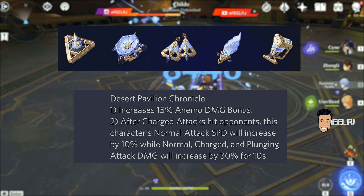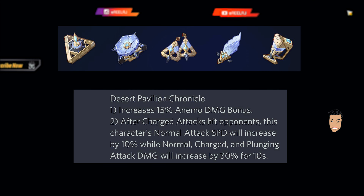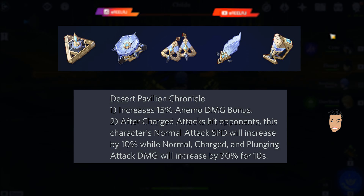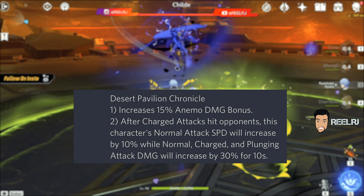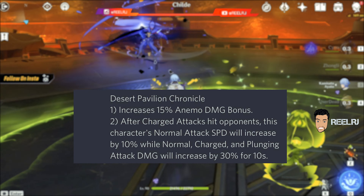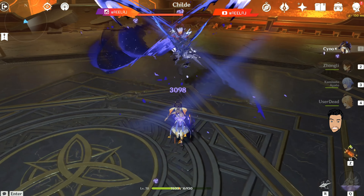This artifact is going to be very good on Scaramouche. If your character performs a charged attack, your normal attack speed will increase by 10% and normal, charged, and plunging attack damage will be increased by 30% for 10 seconds. This artifact is especially coming for Scaramouche. Scaramouche has a similar concept to Xiao - Xiao is basically based on pure attack percentages, and the more attack you give to Xiao, the more damage he deals. The same concept applies to Scaramouche: the higher the attack, the higher Scaramouche's damage. Scaramouche deals maximum damage with normal attacks and charged attacks, and this artifact gives a 30% buff to normal, charged, and plunging attacks.